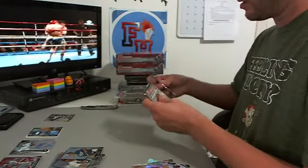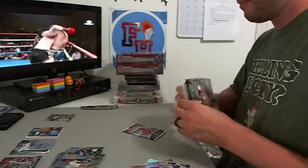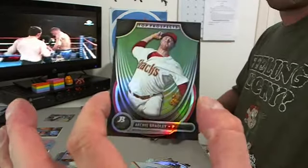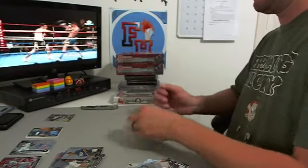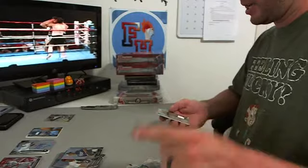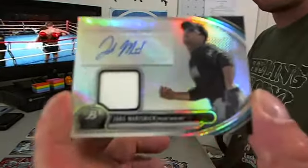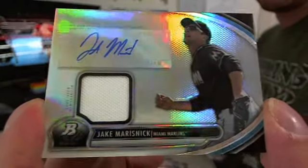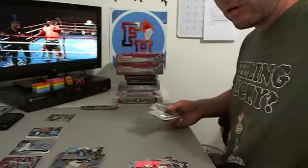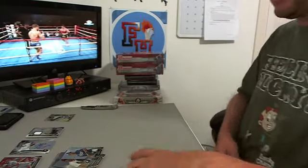That's got to be the relic right here — it's a little stiffer. Archie Bradley, Top Prospect, D-backs. And the autographed relic is Jake Marisnyk for the Marlins — second hit for the Marlins, autographed jersey. Marlins is IMBP. Wow, killing it — that's box two.